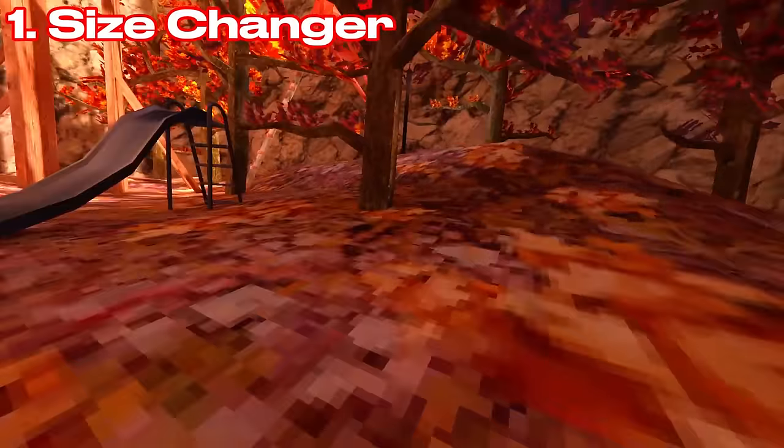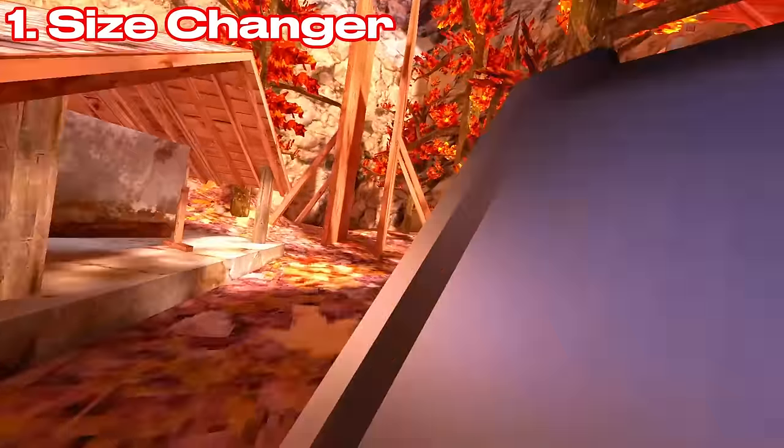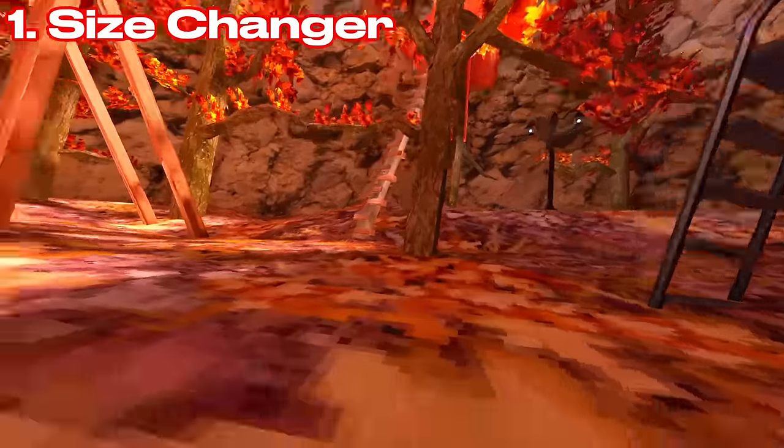First thing I want to go over is the fall map change, which is in effect. As you can see, the campfire is back to normal, the leaves on the ground have gotten thicker, denser, and it is quite a lot colder outside.